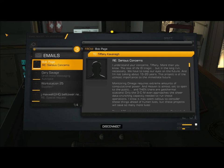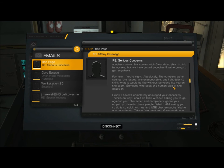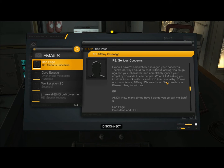'...and Heaven is almost set to open to the public. And then there are geothermal stations. Only the OCM even approaches the sheer data-crunching capacity needed to run those operations. I know it may seem callous to consider these things ahead of human lives, but these projects will save so many more lives. Certainly, if we don't see clear-cut improvements coming out of Rifleman Bank, we will terminate the project. I shudder to think what it would be like without someone like you on the team — someone who sees the human side of the equation. You're our conscience, Tiffany. We need you. Gary needs you. Please hang in with us. BP. — And how many times have I asked you to call me Bob?' — Bob Page, President and CEO, Page Industries.